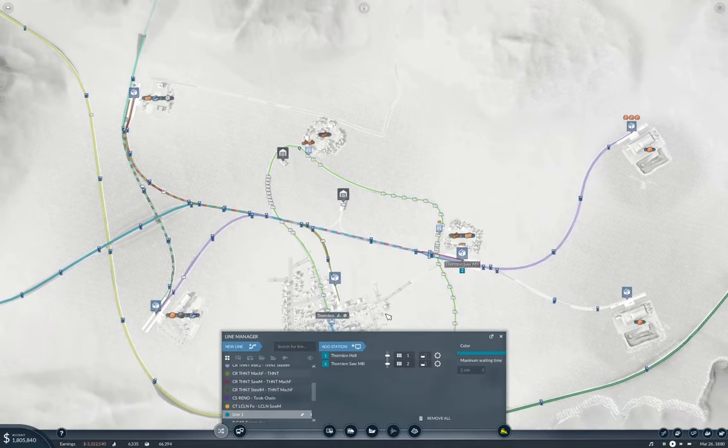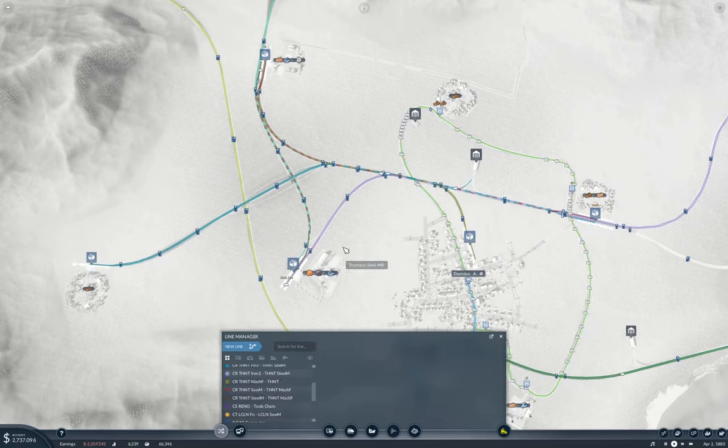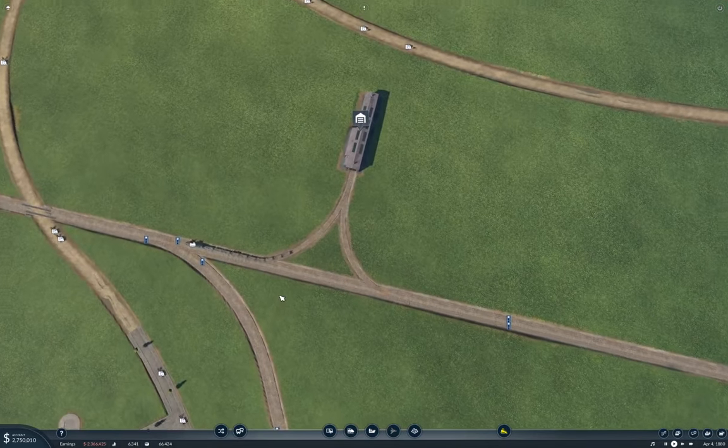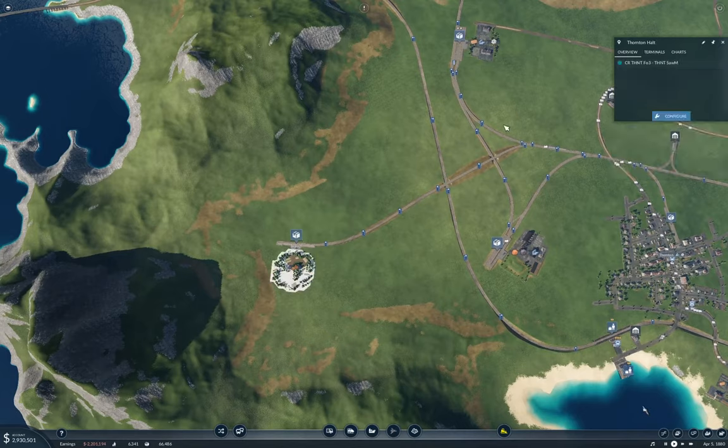That's forest number three. Okay, so this is going to be a cargo train — that's going to be Thornton Forest Three to Thornton Sawmill. Yeah, that's what we want to do there. Now, while I'm thinking about it, I'm going to rename the station: Forest Number Three.